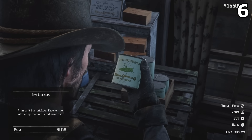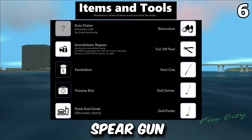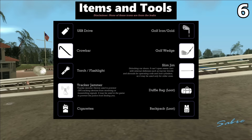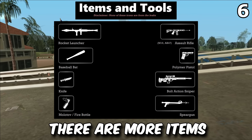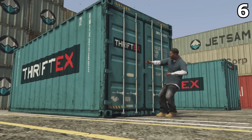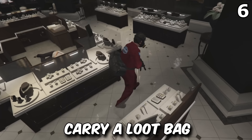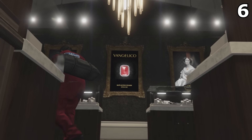New additions never seen in a GTA game before include a spear gun, USB sticks, a radar jammer, cutting tools, a slim jim for breaking into vehicles, a vehicle immobiliser bypass, and a flashbang — with more items visible on screen throughout. Looting containers is also interactive now, and you'll need to carry a loot bag or duffel bag to ensure you have enough inventory space to carry the items you wish to steal.